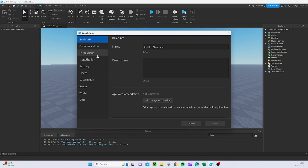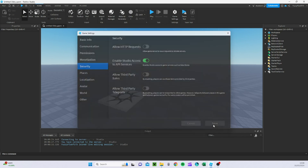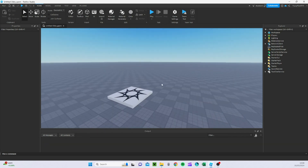We're going to go to Game Settings, then Security, and enable Studios to access game services such as data stores. Press Save. Now I think what I'm going to do is make three leader stats: stages, kills or deaths, and wins.